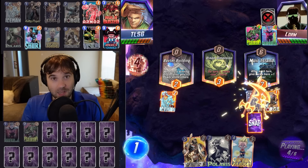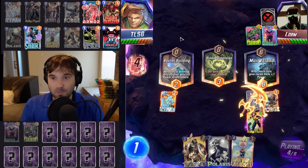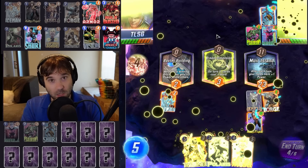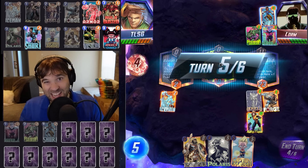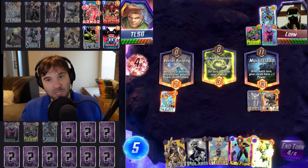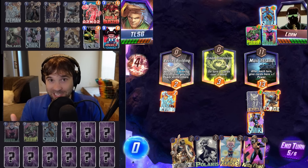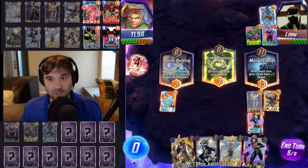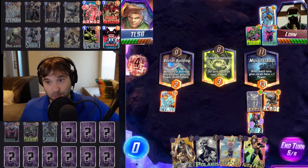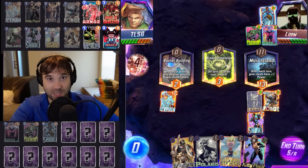And that is what we're going to be using it in today. I think we got this build right the last time around when an over-the-air patch launched buffing Captain Marvel, the Vision, and the Hulkbuster. We threw all three of those into a deck along with the Forge, and I think he adds some consistency to this build. The main goal is going to be getting your Kitty Pryde as absurdly large as possible — it's very easy to get it between 10 and 15 power by the end of the game, depending on how many of your buff cards you get. Then you're throwing that plus your Taskmaster on the last turn for some really incredible power output while dodging initiative.